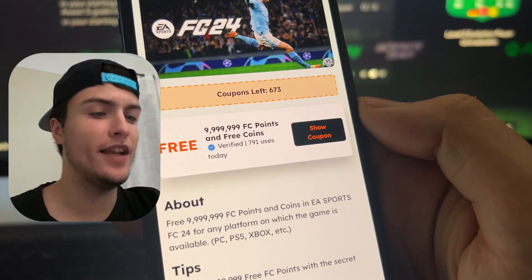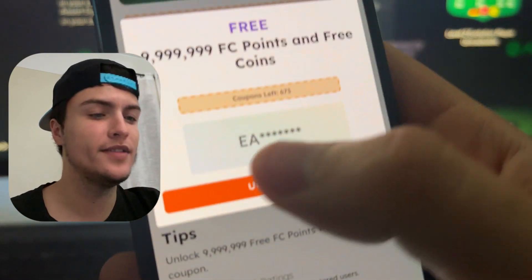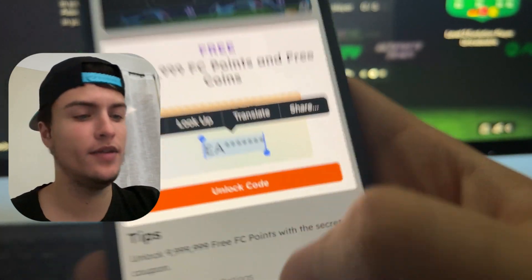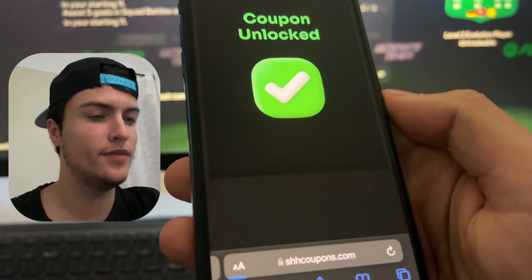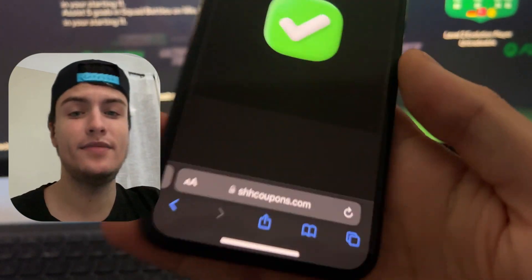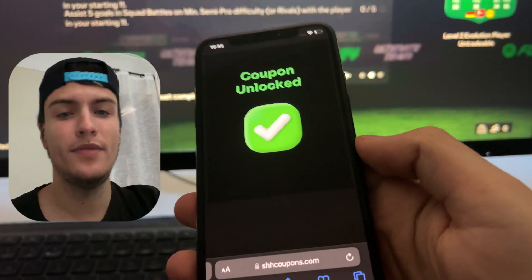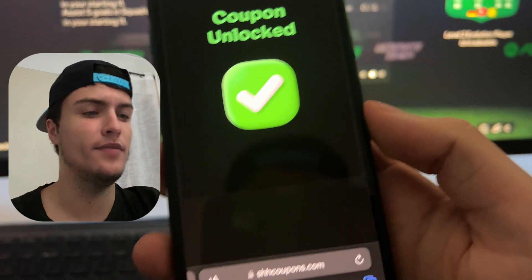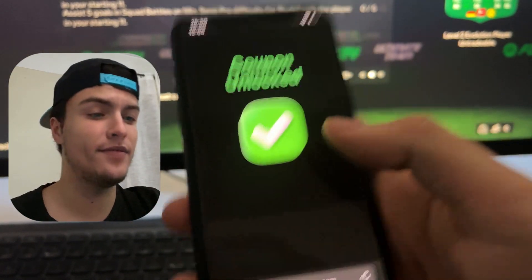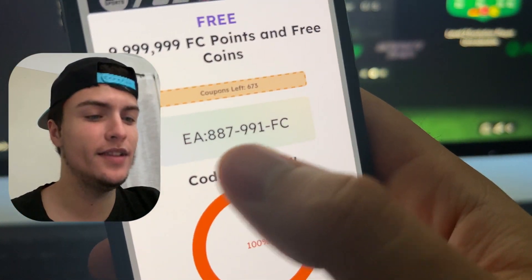Just press 'Show Coupon' and it will start a process. Here you will see the coupon but as you can see it's not complete, so to unlock it we need to press 'Unlock Code.' This is because I have already completed one small step that you need to do — basically it's like installing two apps or making an email confirmation, something like that. Just do the steps and after you complete them you will see this message, then go back.